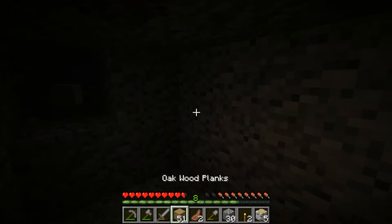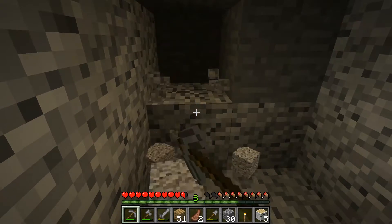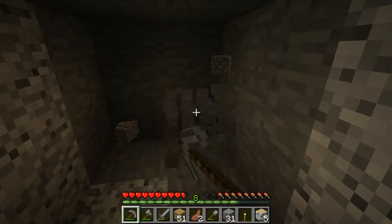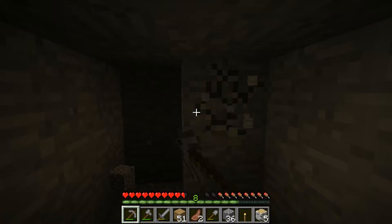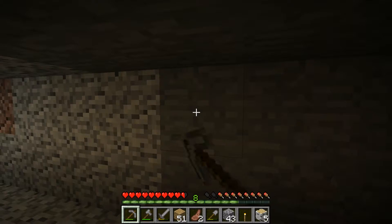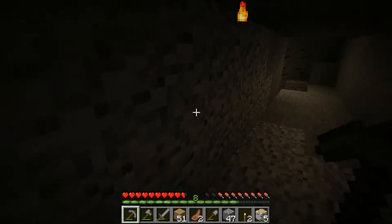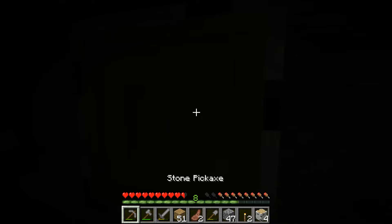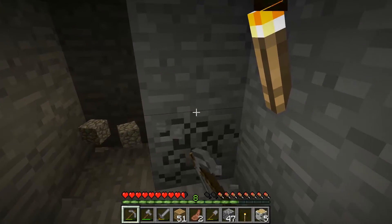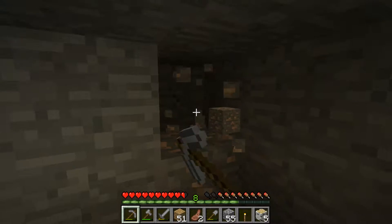Like the worst thing possible that could have happened has happened. I'm kind of scared right now — I don't know if I'm ever going to get out of here. We might just have to live down here forever. We're getting a lot of cobblestone though. I'm really glad I brought some torches with me — that would have been terrible if I didn't. We're just mining away, hopefully we'll hit some land soon.